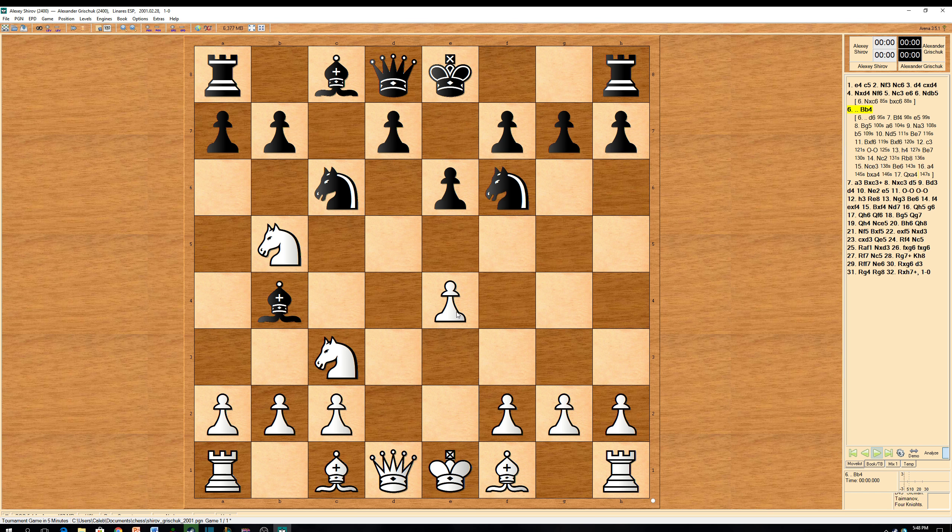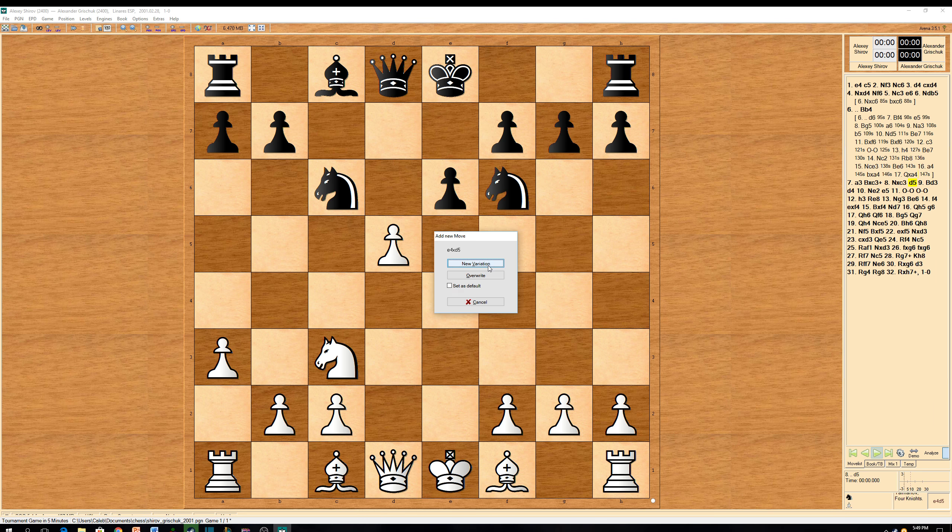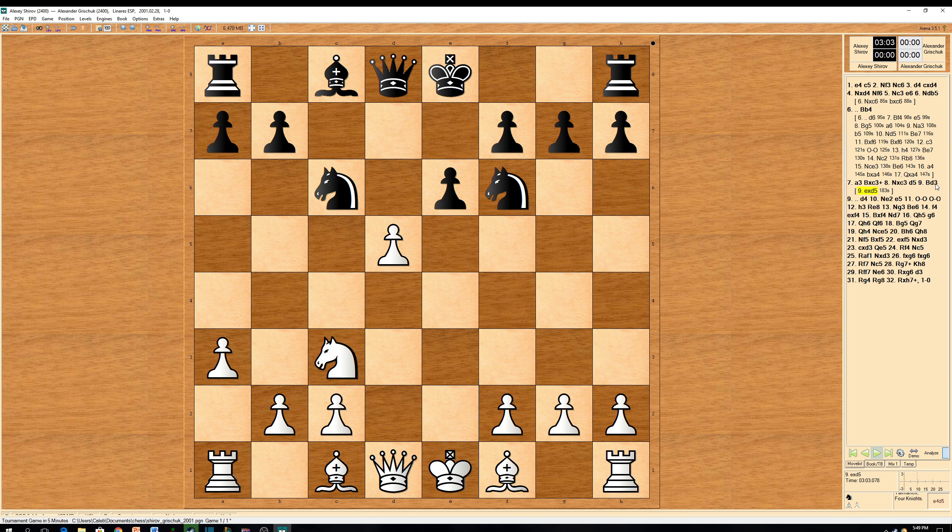In this position, a3 is played by Shirov. And after bishop takes on c3, knight takes on c3, Grischuk plays d5. Shirov played bishop to d3, avoiding e7, d5, because it's not quite his style, although it would give an isolated pawn. He just wants to develop his pieces and get on with the game.